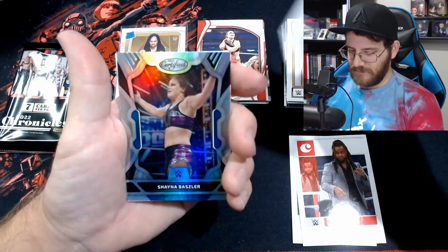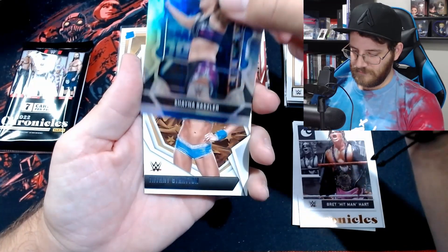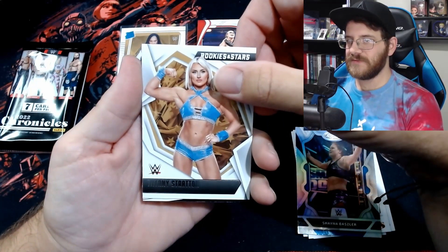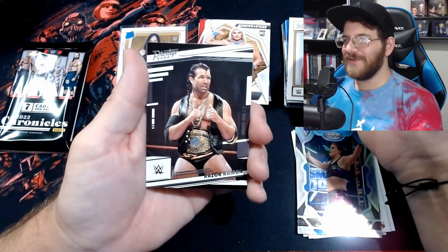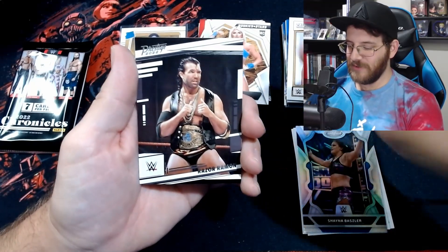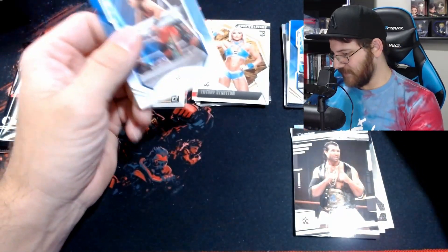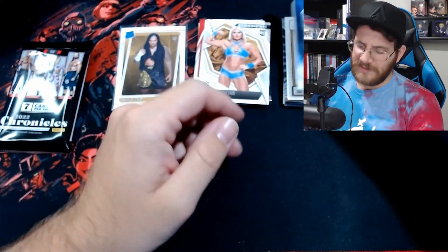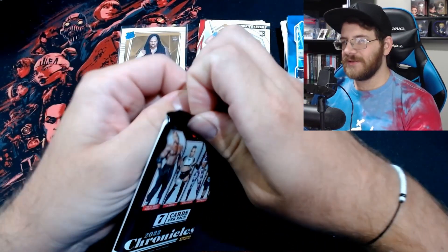Hitman Heart. Shana Basleer on the Certified — pretty cards, the Certifieds are just gorgeous with a nice holo on them. Tiffany Stratton rookie card for the Rookies and Stars. Razor Ramon again — we pull a decent amount of Razor Ramon across WWE products. And Raquel Rodriguez on the Playoff again — we got the bronze before so it's a little different. That's okay, that's fine. Last pack — hopefully some good stuff in here. Then we have our other blaster box to jump into.